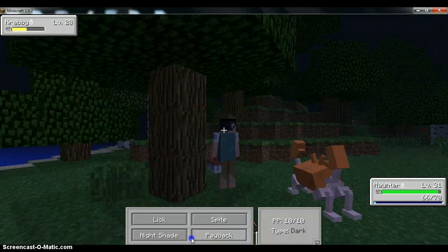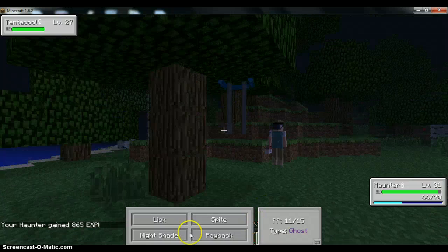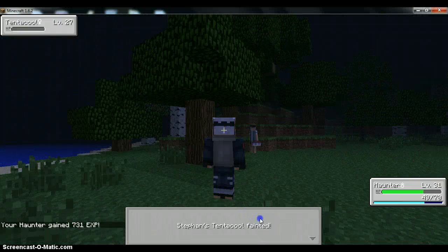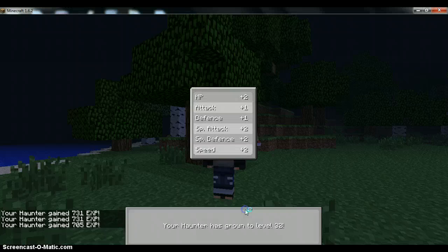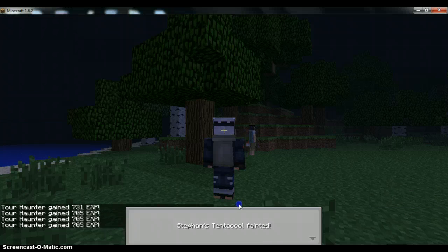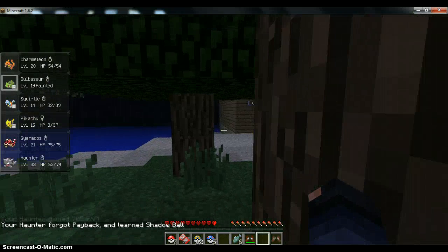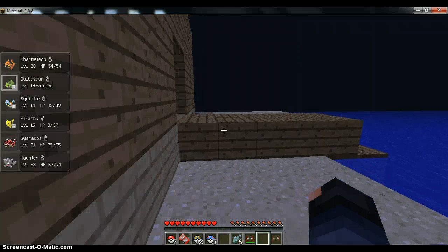Krabby, in my opinion, should have been a Normal and Water type, because of any of the attacks — except, you know, water types. Sure, why not. Well, at least I learned Shadow Ball. It's a good move.